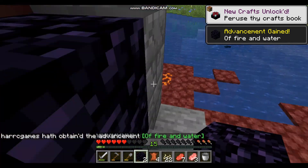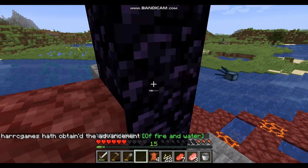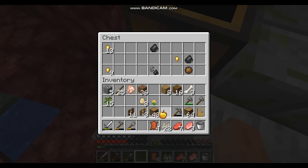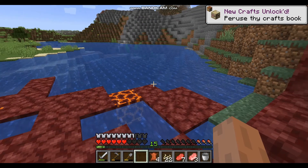We might as well use it to complete this Nether gate here. Now that Nether gate's sort of functional, but we won't go to the Nether yet. A fire charger should be useful, and some golden nuggets. Okay, not the most useful stuff in the world, but it'll do.